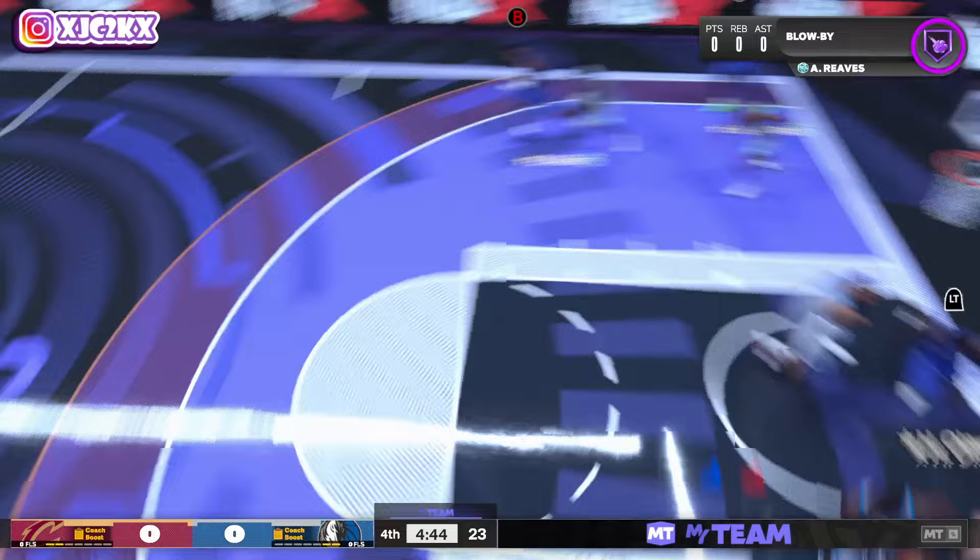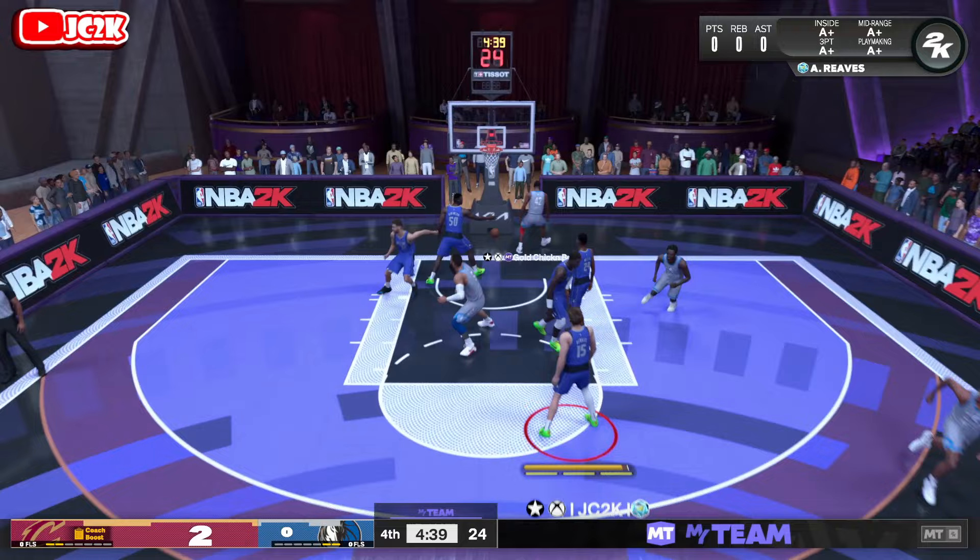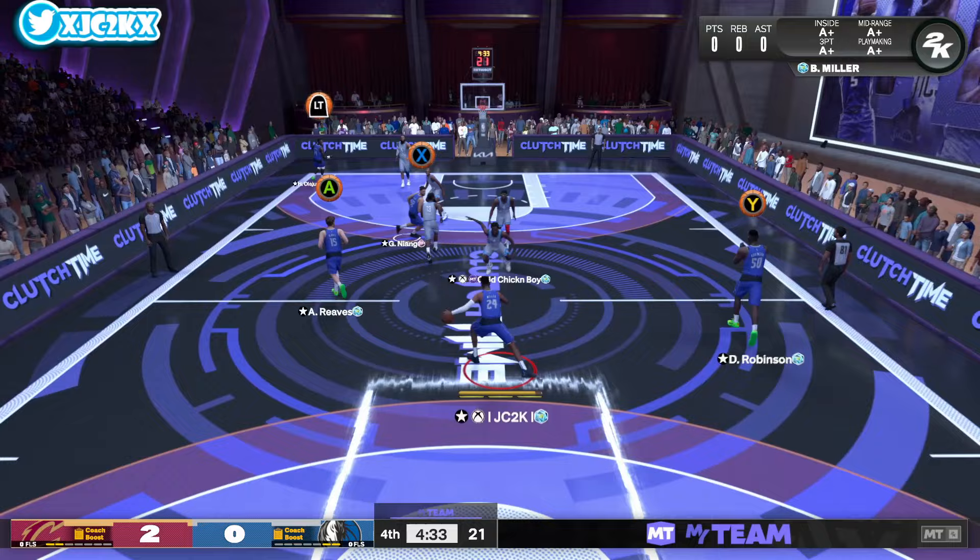Our opponent has Harden, Wiggins, Rodman, Worthy — bunch of free cards — Tyson Chandler, really good free team honestly. Credit to him for building a good free squad. That was terrible passing by me and we are not going to chase that down unfortunately with D-Rob. Definitely not the possession starter — or game starter — that we were looking for.